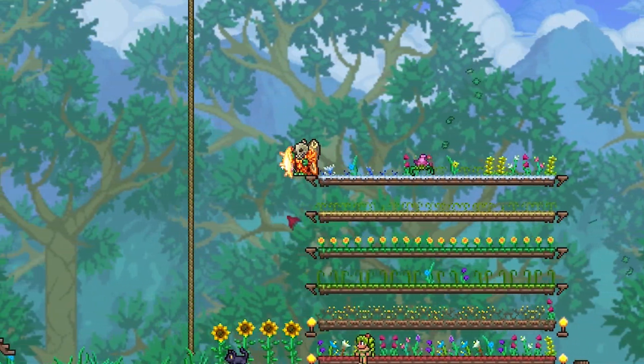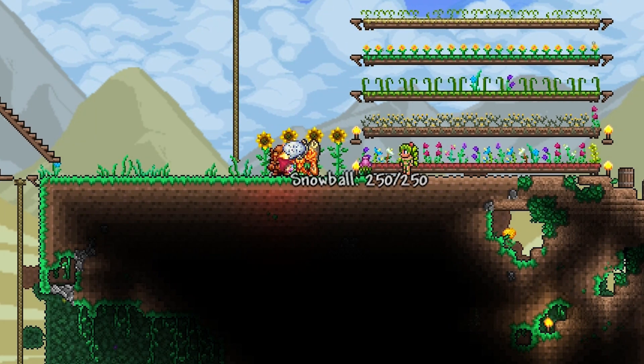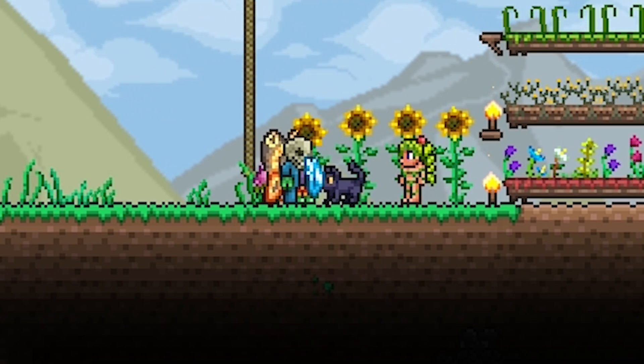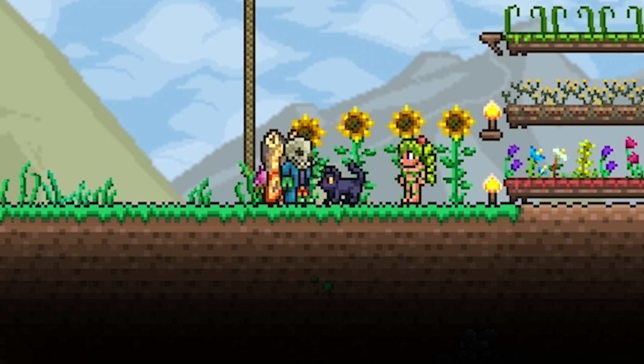So you're probably wondering, what does the cat NPC do? Well, you can pet it. You heard me. You can pet the cat. And that's it. Unless I'm missing something, that's it — you pet the cat. How epic.